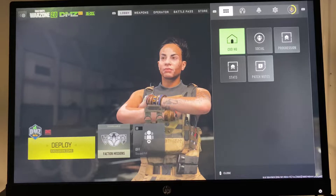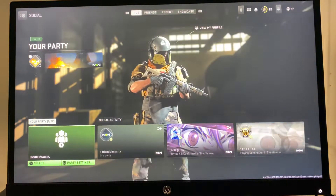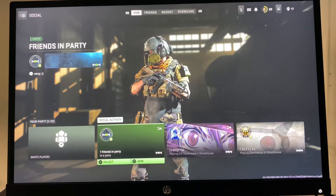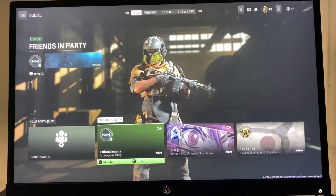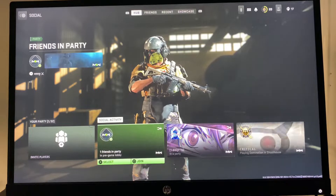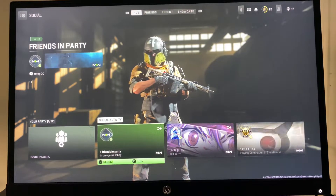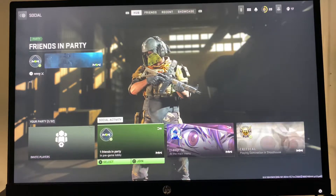All you're going to have to do is click on the options button on your controller, go to Social, then go to Social Activity. You can either select which friend you want to join specifically, or you can just hit square and simply join them. This will allow you to join their party, and if you are in multiplayer mode you can also join the game that they're in — so if they're in a free for all game you can just join them.